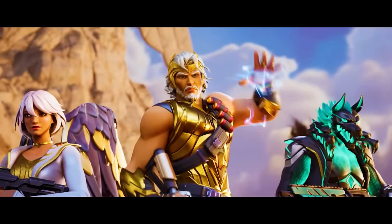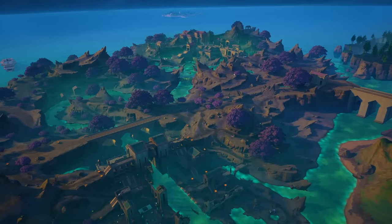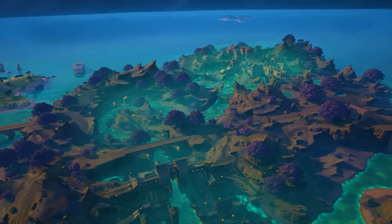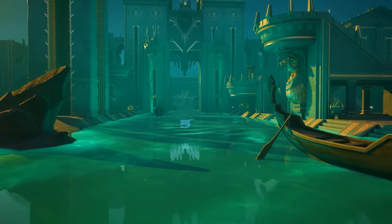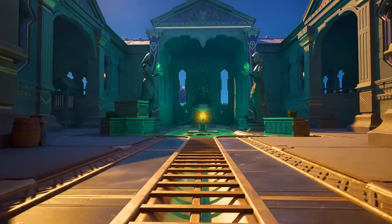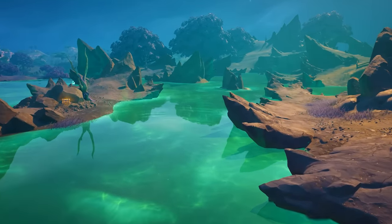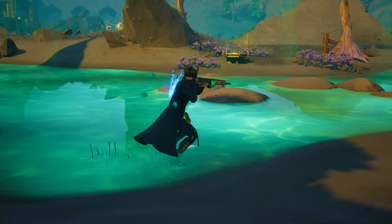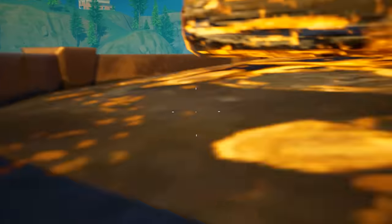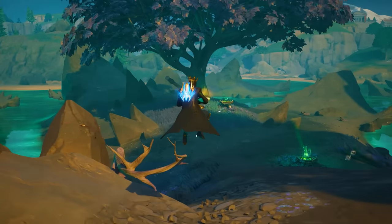Here in Chapter 5 Season 2, we received an entirely brand new biome known as the Underworld. This consists of two different main locations — Grim Gate, where you can find the Cerberus boss, and the Underworld itself where Hades is located. Connecting both points of interest is a mysterious green river known as the River of Souls. Whenever you enter this river, it grants you a super useful dashing ability. However, the downside is you're only able to use it three times before the ability goes away.